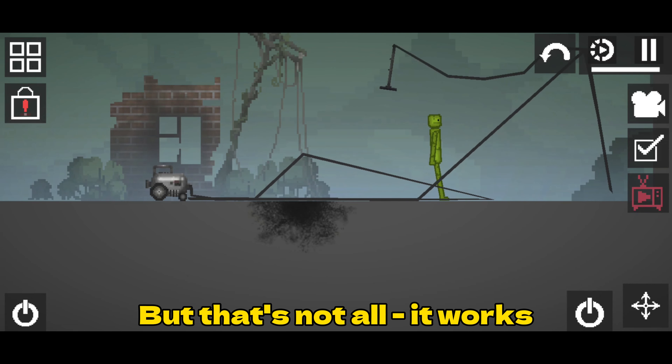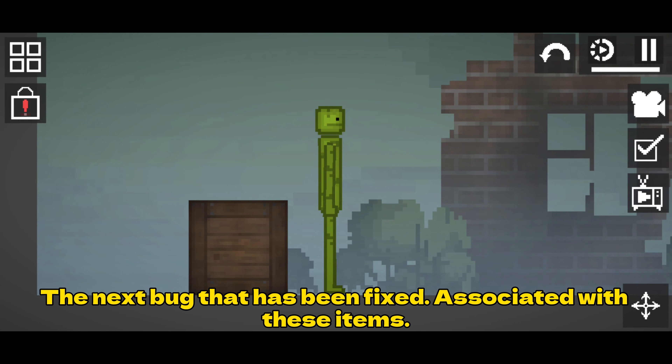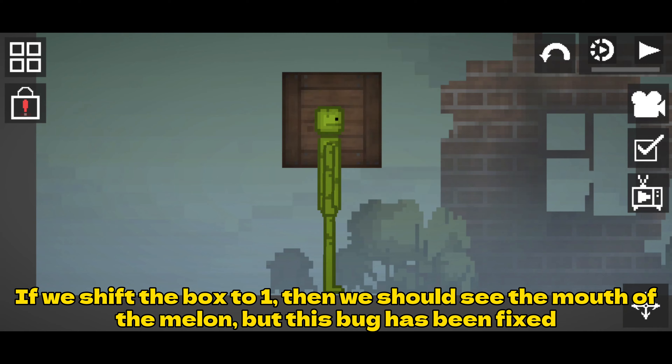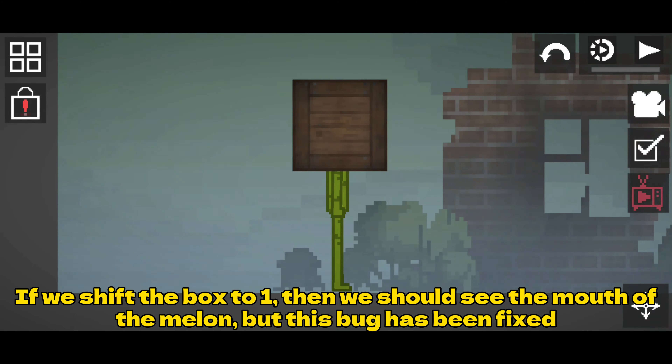The next bug that has been fixed is associated with these items. If we shift the box to one side, we should see the mouth of the melon, but this bug has been fixed.